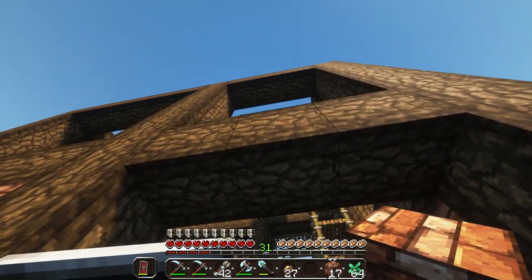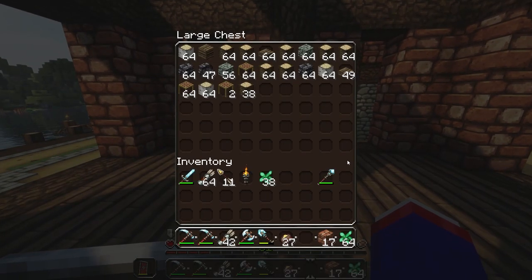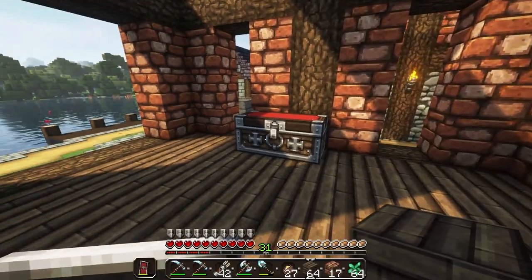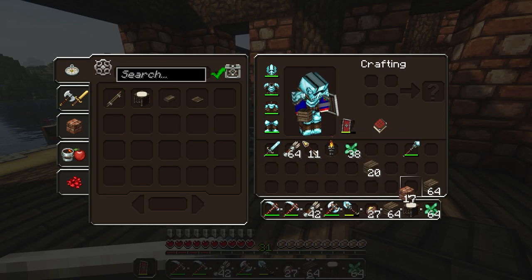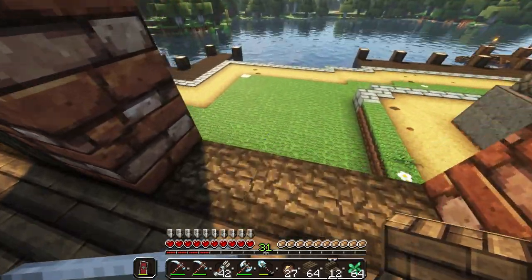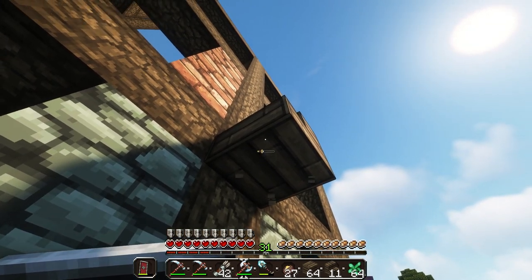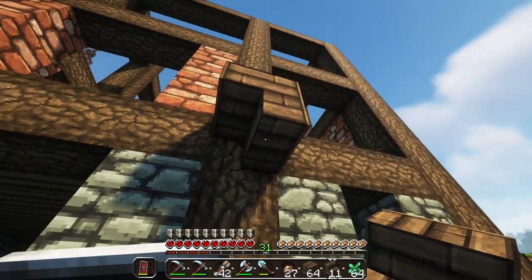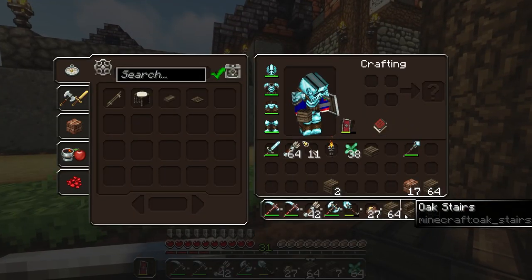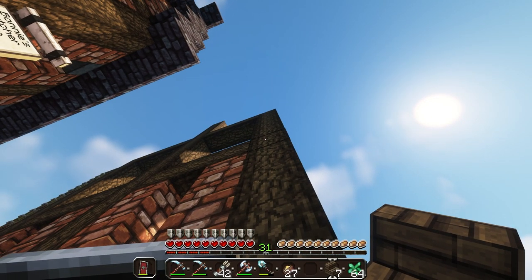For this one I want the whole thing to go out one block. I'll turn the rest of these into planks for now, get a crafting table, and turn these into stairs. Then we can go ahead and lay out where we want our outcroppings.